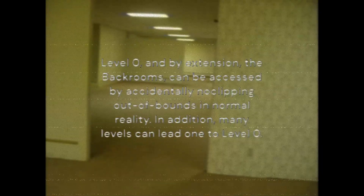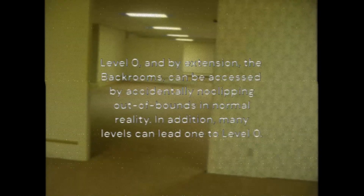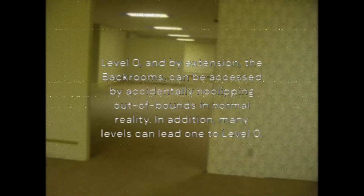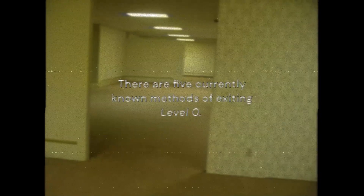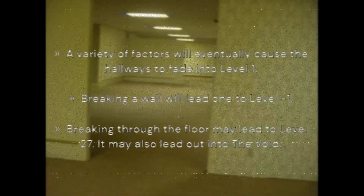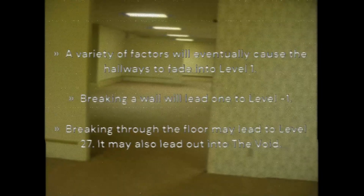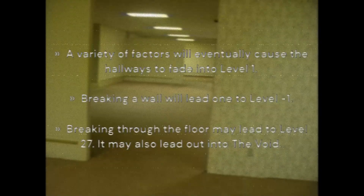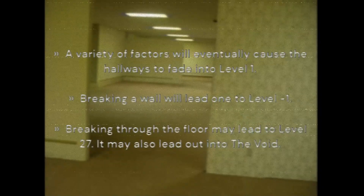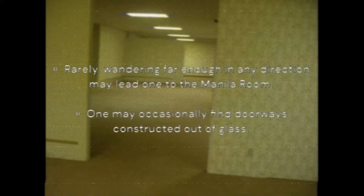Level 0, and by extension the backrooms, can be accessed by accidentally no-clipping out of bounds in normal reality. In addition, many levels can lead one to Level 0. There are 5 currently known methods of exiting Level 0: a variety of factors will eventually cause the hallways to fade into Level 1; breaking a wall will lead one to Level minus 1; breaking through the floor may lead to Level 27, or it may lead out into the void; rarely, wandering far enough in any direction may lead one to the Manila Room; and one may occasionally find doorways constructed out of glass, which lead to Level 14.